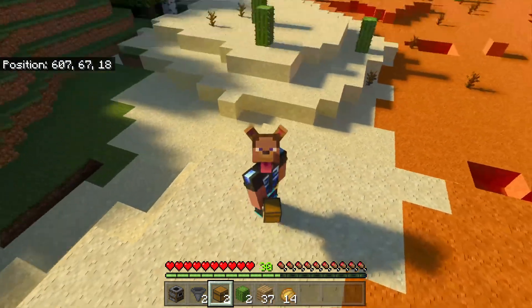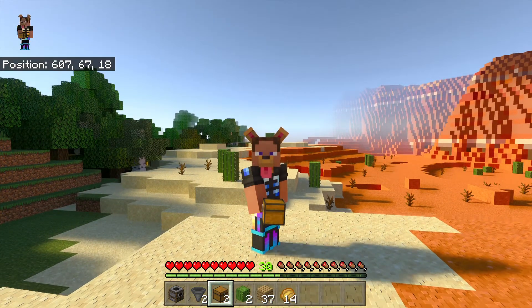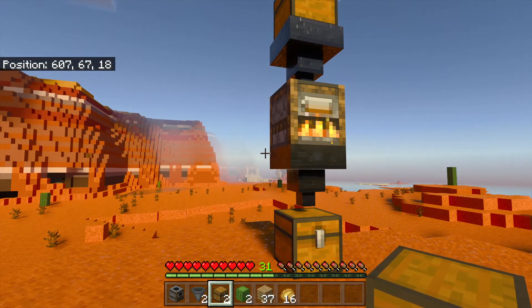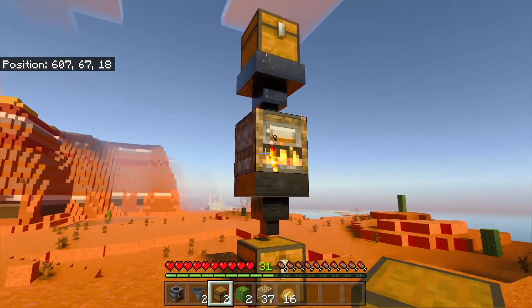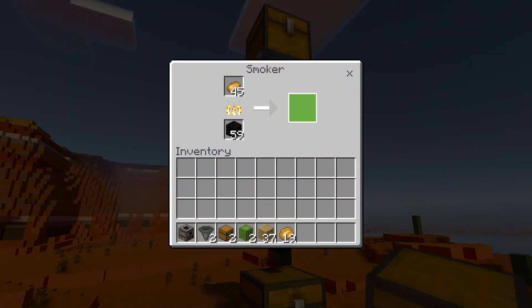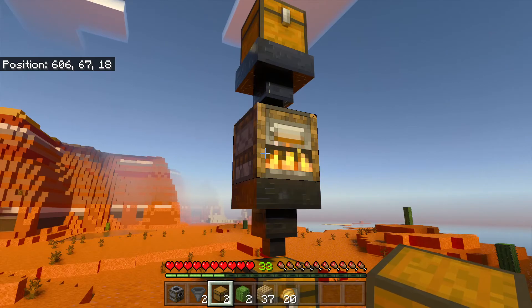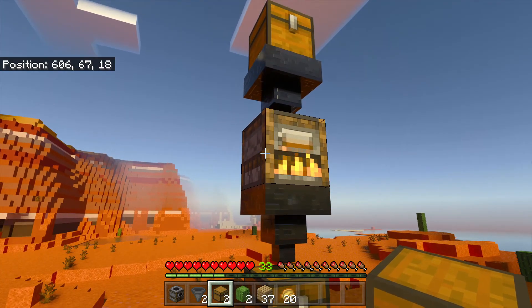That's pretty much it — that's the fastest XP farm you can make on Bedrock Edition. It's really resource-light. The most expensive part is probably the hoppers, and that's not even expensive since you can fortune them now. It's not even that expensive to begin with, and then there's the potatoes. Just put more stacks in and you should be good to go.